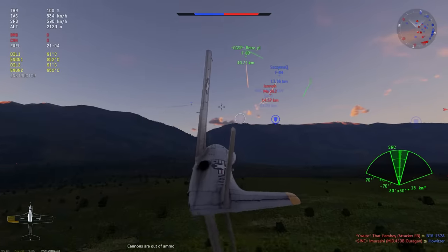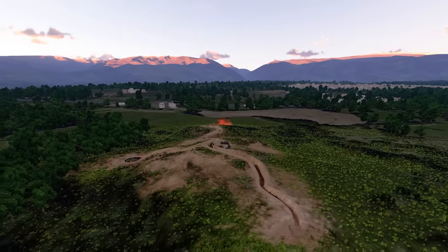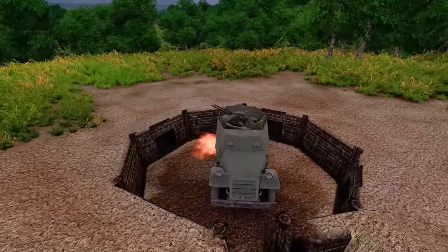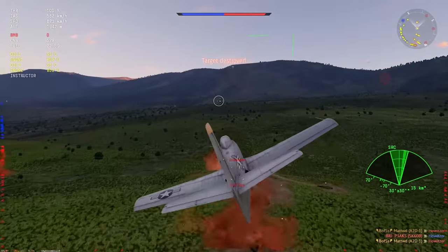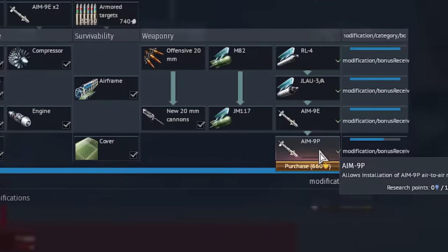As long as you're not carrying some large amount of ground attack ordnance like bombs or rockets and haven't attacked any enemy ground units, the AI anti-aircraft guns in the middle of the map in Air Realistic and Air Arcade will not fire at you. I think this is a really positive change and will stop those situations where AI just completely ruined the dogfight for you.